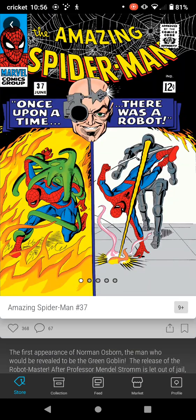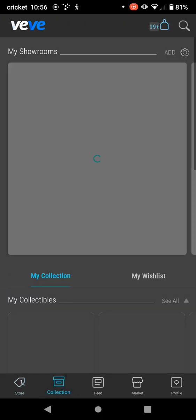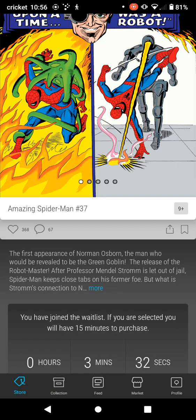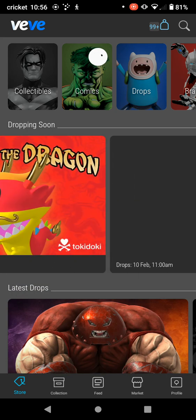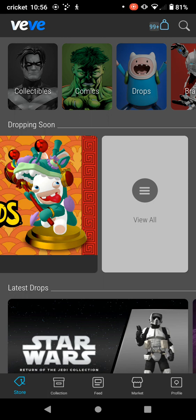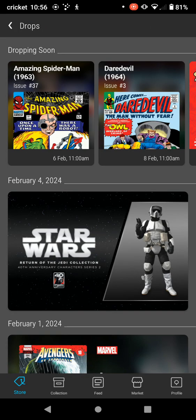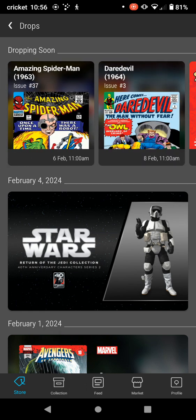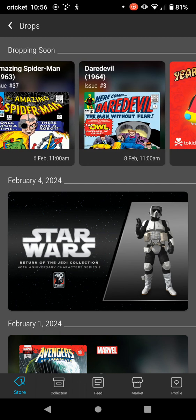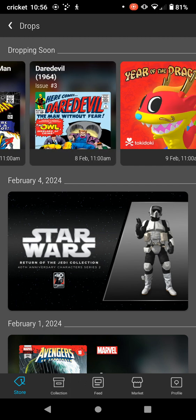My strategy is going to be with the future drops coming. We got three minutes — let's go look at these future drops. It's a little bit of a carrot on a stick. You've got the Spider-Man comic, and then you've got the Daredevil on Thursday. Today's Tuesday, so it'll be Thursday.